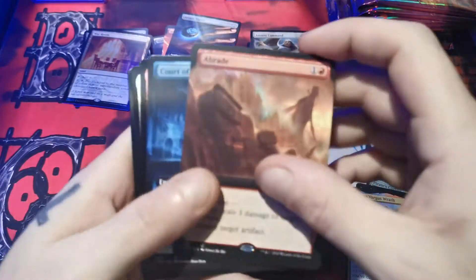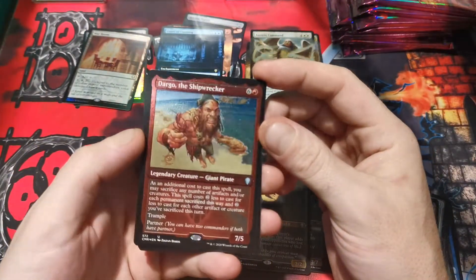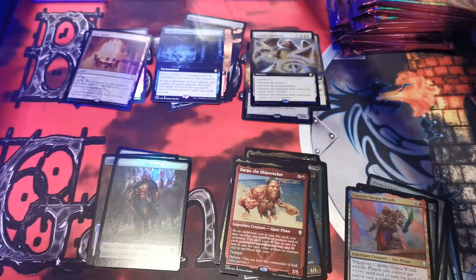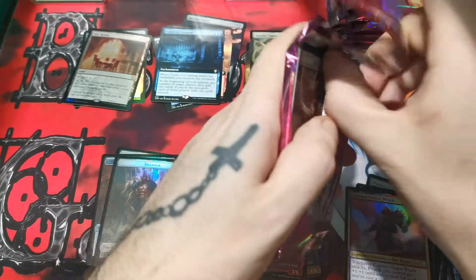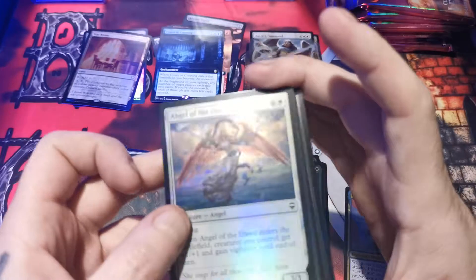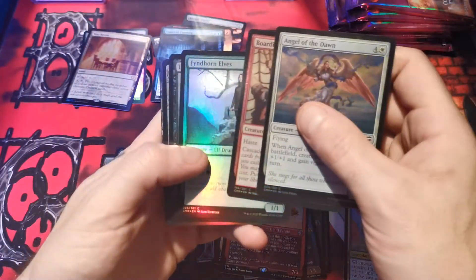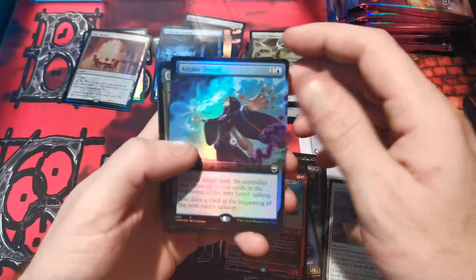What is going on? Court of cunning — I don't like this. Dargo, Isra, your lock. Weird, weird. Angel of the dawn, boarding party, findhorn elves, terramorphic expanse, open the armory, arcane denial.